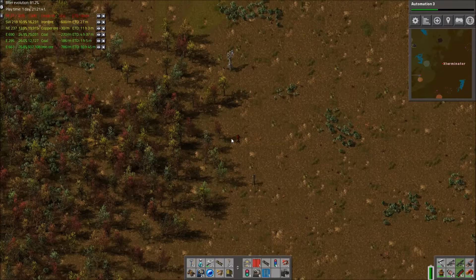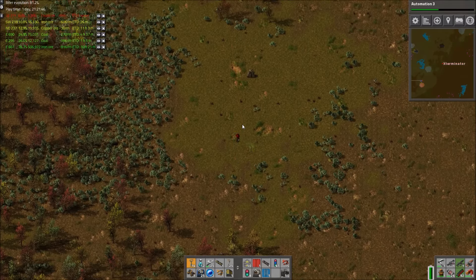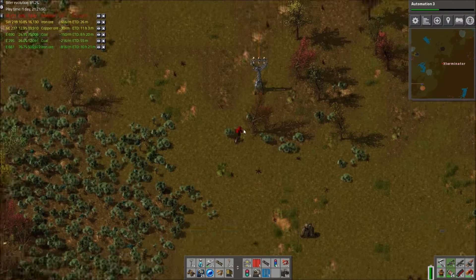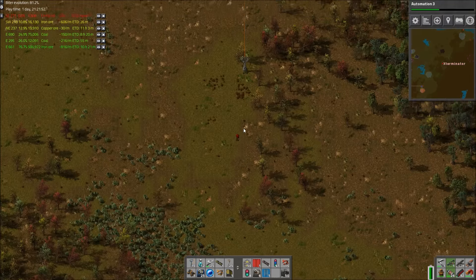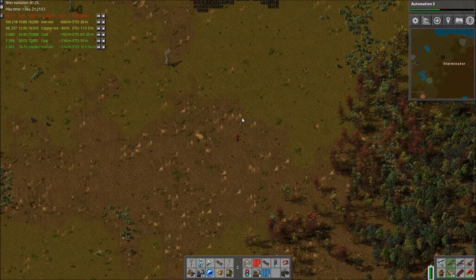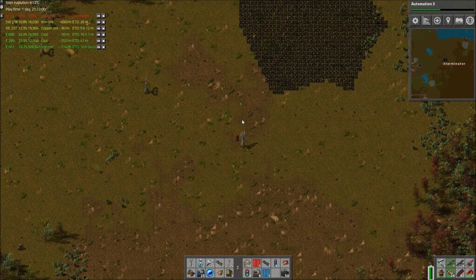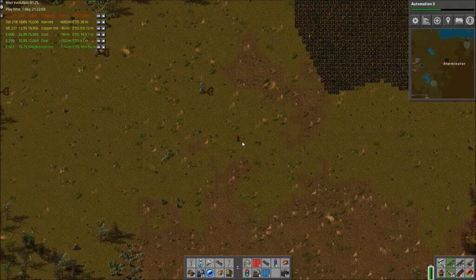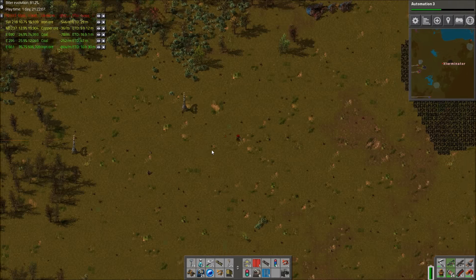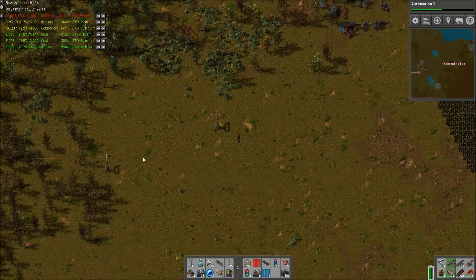Rocks really are the true enemy. I feel like starting a forest fire, but that might not be the best idea because it actually generates a lot of pollution when you just catch an entire forest on fire. And our pollution's pretty bad, especially over here.